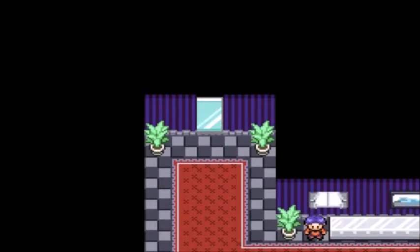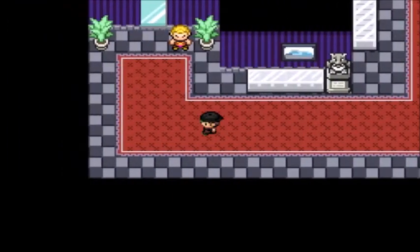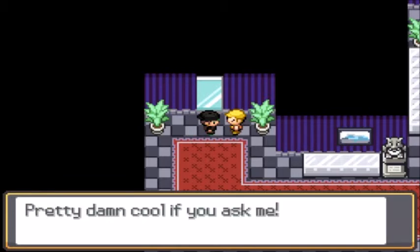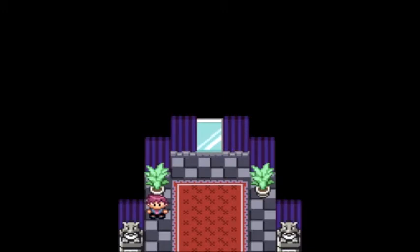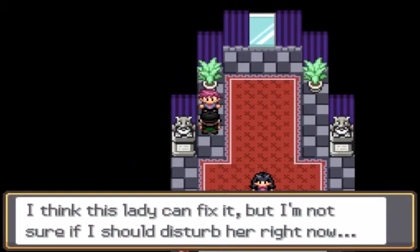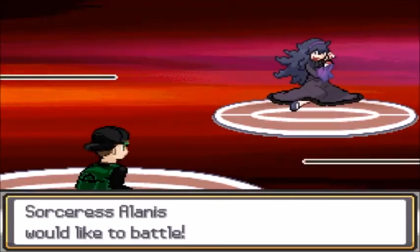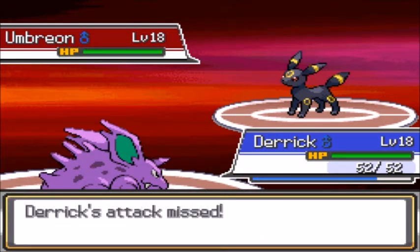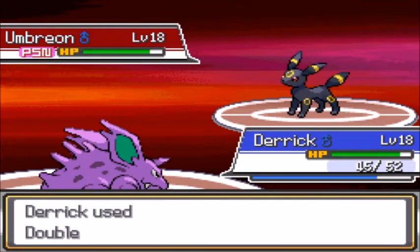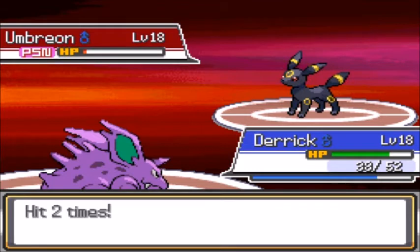Let me go back real quick because I didn't look at what the other direction went. Does this path also go to a mirror? Yes, it does. She's pissed. Umbreon. Double kick. And of course I miss. Forgot I gave Derek a rocky helmet — completely forgot he had it.